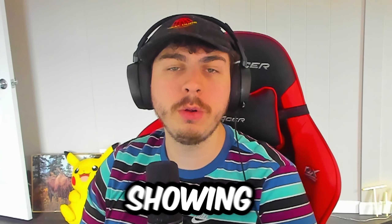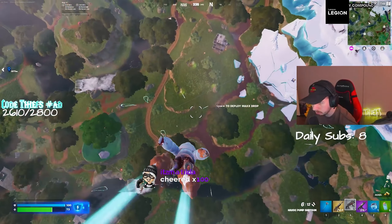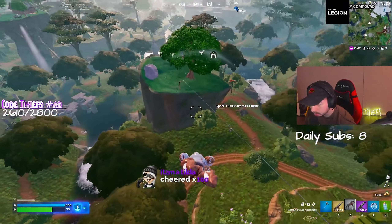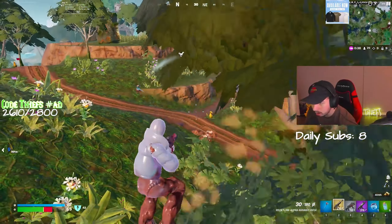In this video, I'm going to be showing you guys how to drop a lot of eliminations in zero build mode in season three. As most of you guys know, there's not too much mobility this season, other than the shockwaves that they just added in the most recent update. But there are a lot of new rift spawns in the jungle area of the map, so if you guys can memorize where all these spawns are, you can fly around the map with ease.